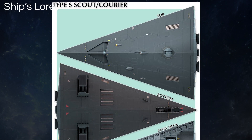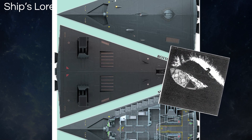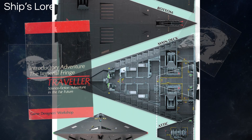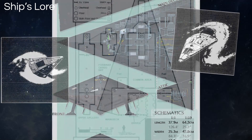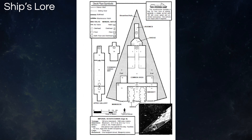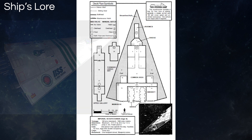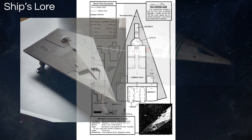The Type S Scout slash Courier goes back possibly to the very first version of Traveler, and it can be found in most subsequent versions. As far as its in-game dimensions, it's supposed to be a 100-ton hull with Jump-2 and 2G acceleration, with four staterooms and just one hard point. The ship is 37.5 meters long, 24 meters wide, and 7.5 meters tall with a tripod landing pylon system.